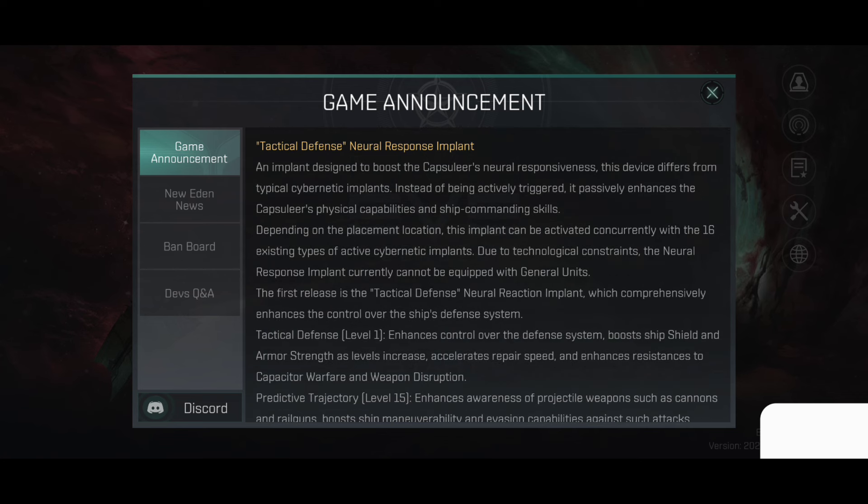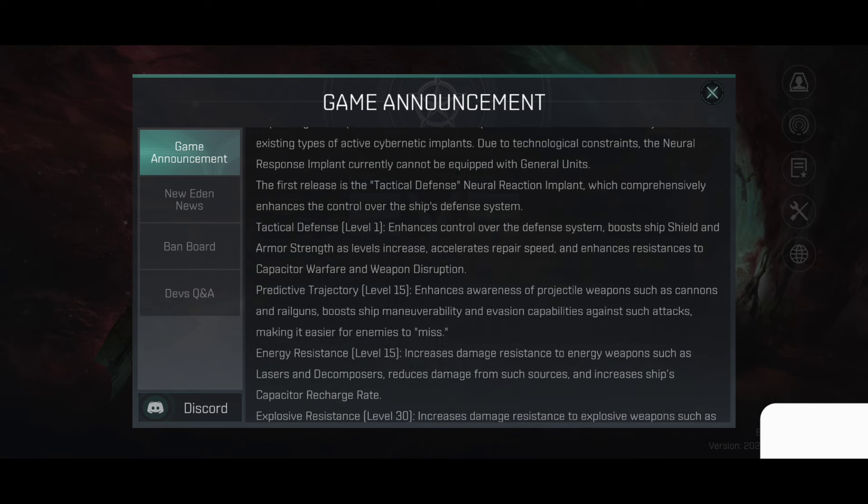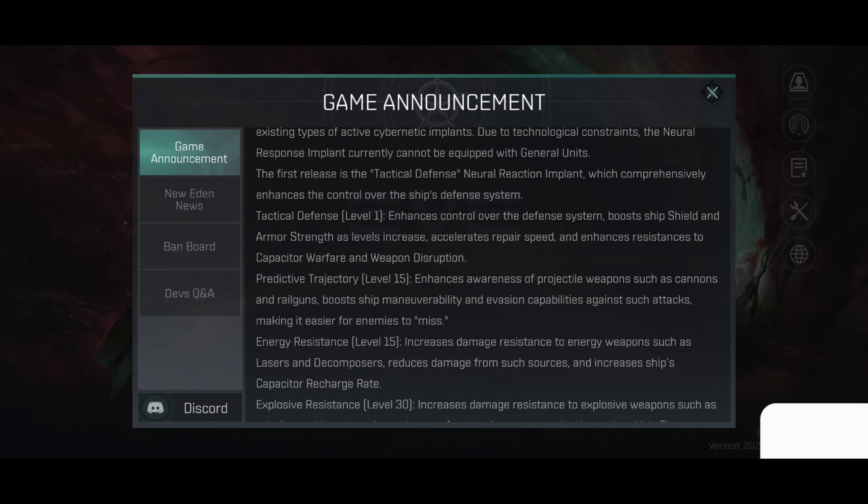Tactical Defense Neural Response Implant: an implant designed to boost the capsuleer's neural responsiveness. This device differs from typical cybernetic implants — instead of being actively triggered, it passively enhances the capsuleer's physical capabilities and ship commanding skills. Depending on the placement location, this implant can be activated concurrently with the 16 existing types of active cybernetic implants. Due to technological constraints, the neural response implant currently cannot be equipped with general units. The first release comprehensively enhances the control over the ship's defense system.